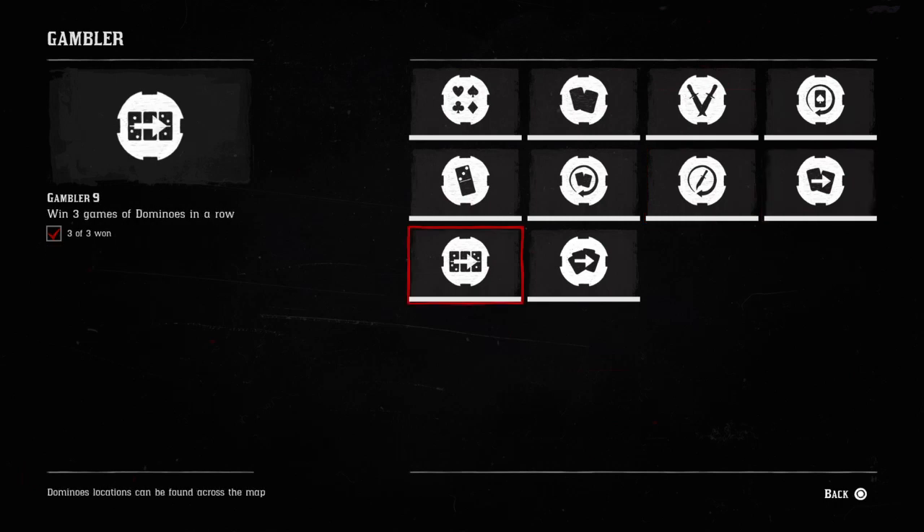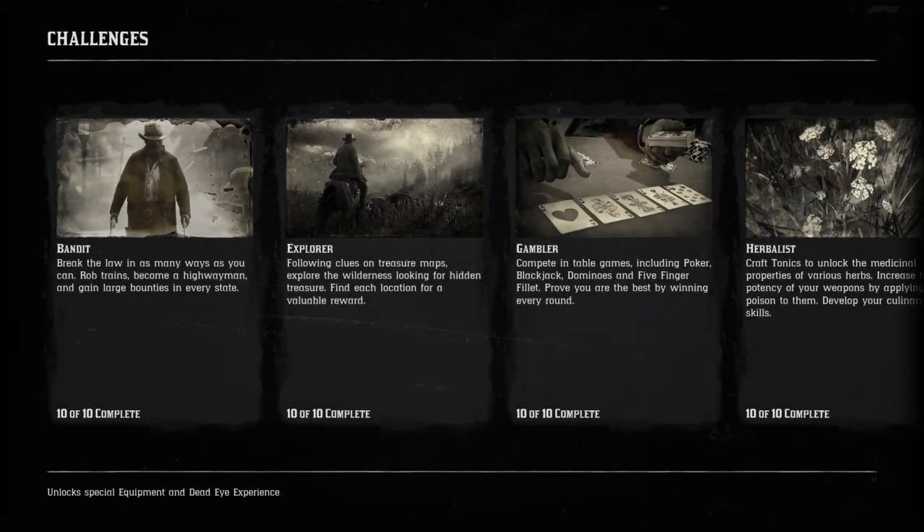Today I'm going to show you some quick tips on how to pass the Gambler 9 challenge, which is win three games of dominoes in a row. Most of the Gambler challenges are luck-based.